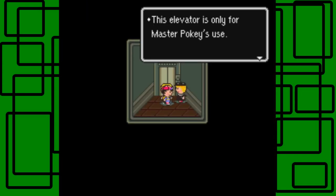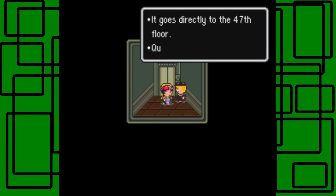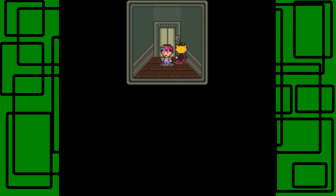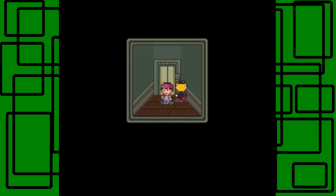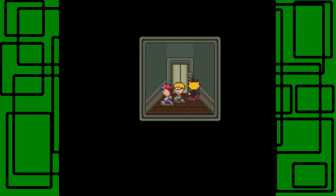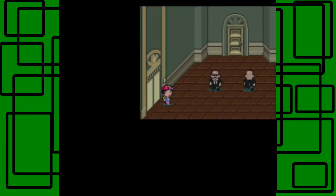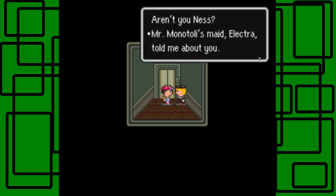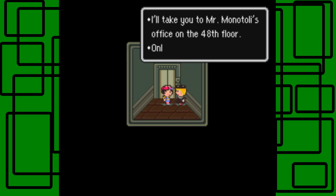Let's go up to the elevator and talk to the person who runs it. This elevator is only for Master Pokey's use — it goes directly to the 40th floor. Quit staring at my hips. I go up to that elevator. I can just go up to the 40th floor. I think we have to go up one more floor using this elevator. Mr. Monotoli made Electra — she told me about you. I'm going to take you to Mr. Monotoli's office on the 48th floor. Only you may go.